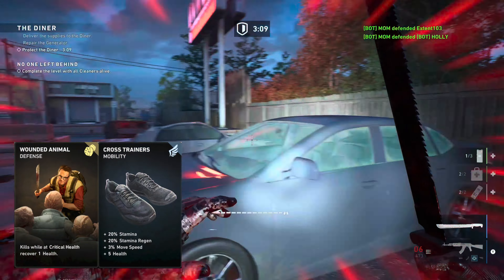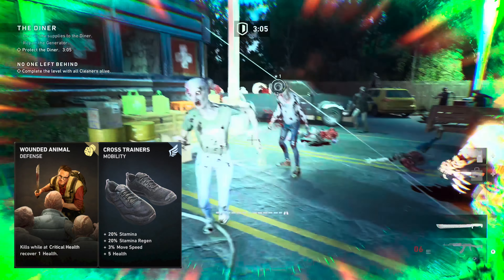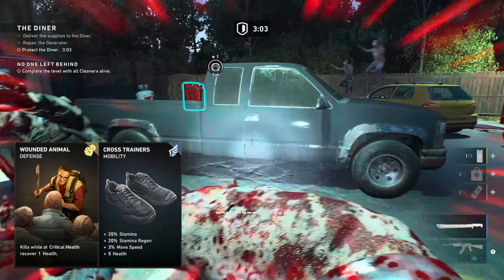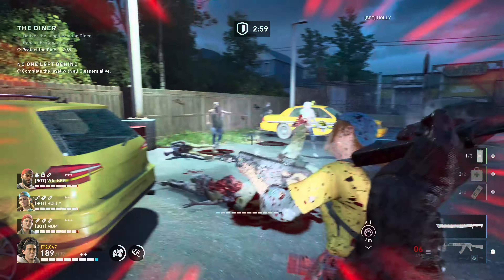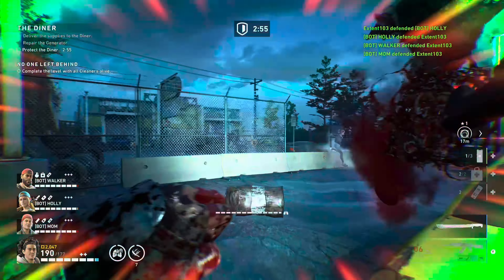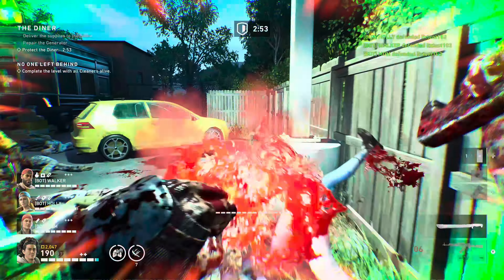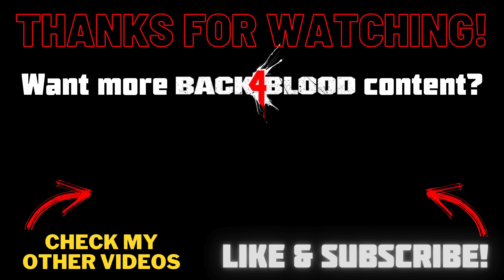Ignore the Pain is nice against mutations — you deal more damage and you gain temporary health; it's nice for those tanky tall boys. Heavy Hitter is nice if you can hit those weak spots, though it can be a bit challenging if I'm honest. The last two cards don't really matter — I went with Wounded Animal and Cross Trainers but found that I didn't really need them.